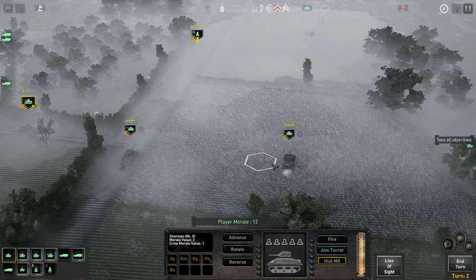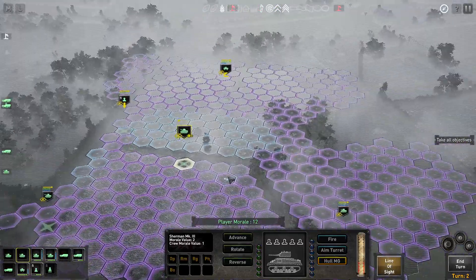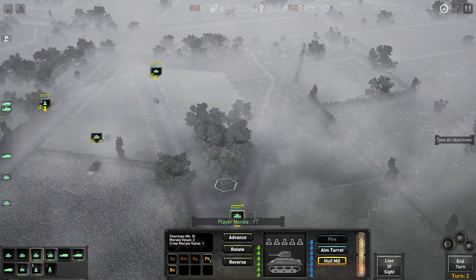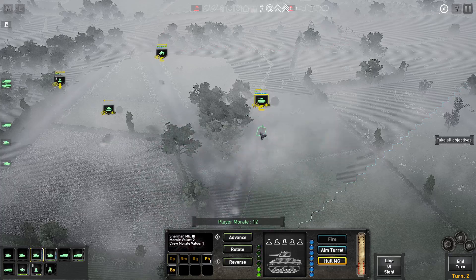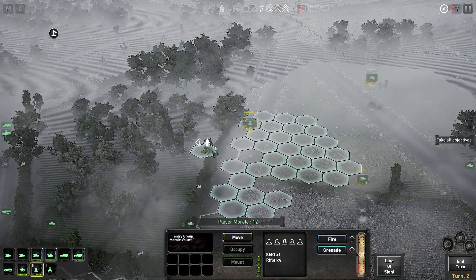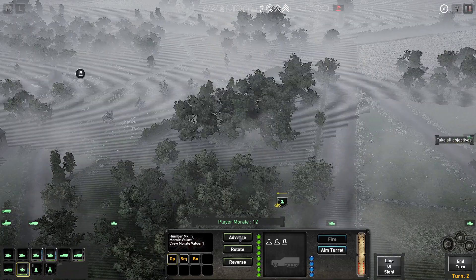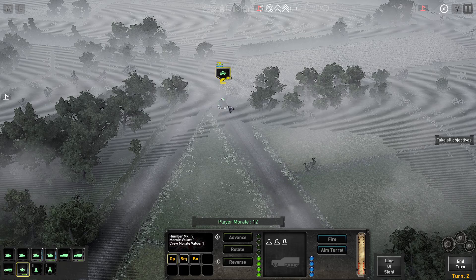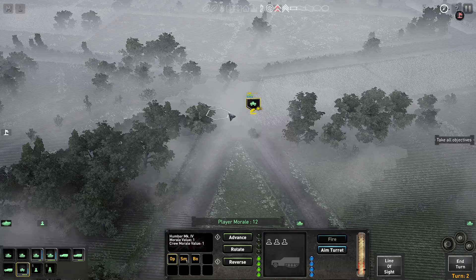The tank is moving here. You are camping on this position. You can go here — line of sight. We're going to open the hatches on this one and move here. You don't see too far away, but it's better than it was. This unit is unspotted, which is good. The car is spotted and we don't see anything — go back.